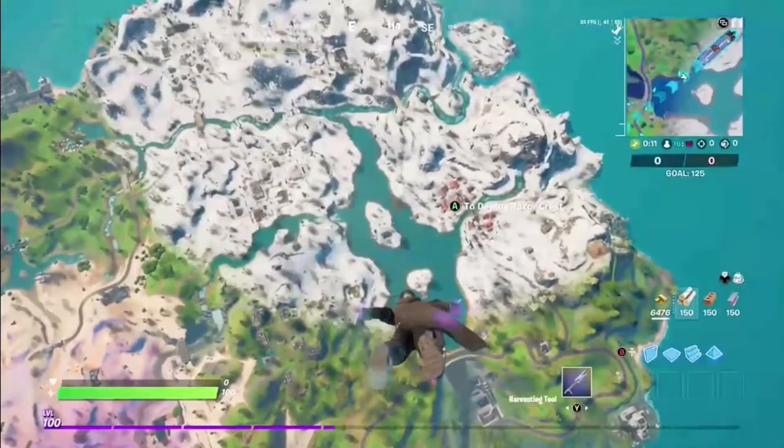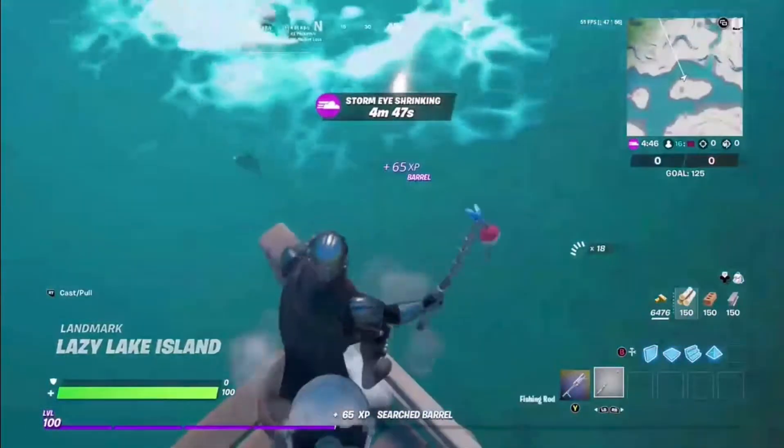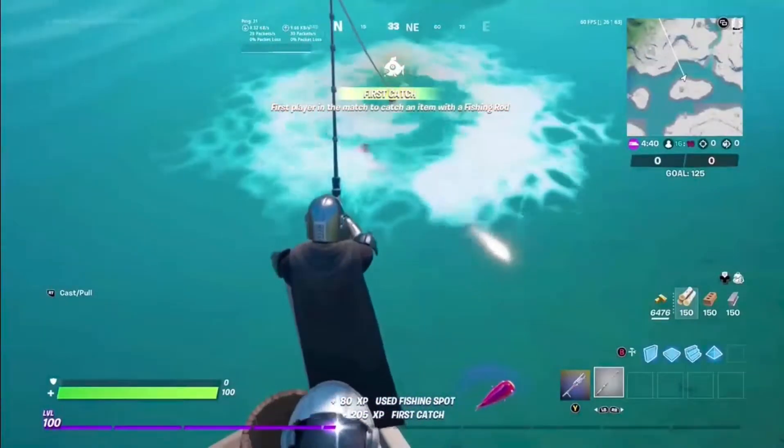So we're going to land over at this pond by Misty and go get a fishing rod. Once you land, I recommend going to this dock and picking up a fishing rod. You do not need a pro fishing rod for the snowy flopper. You're just going to want to cast it and fish until you get a snowy flopper.